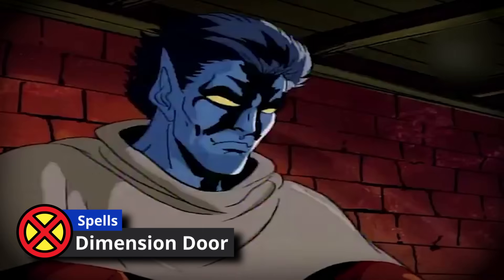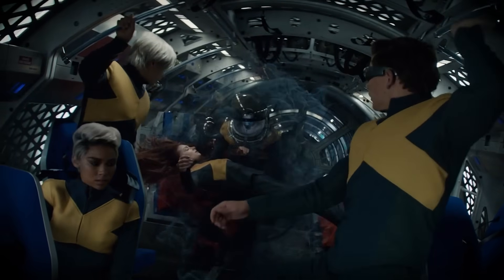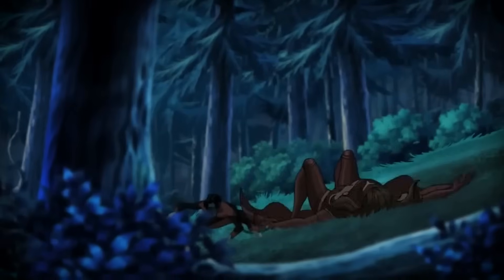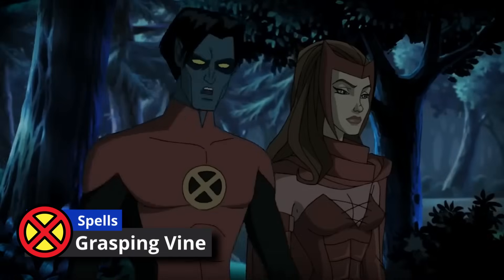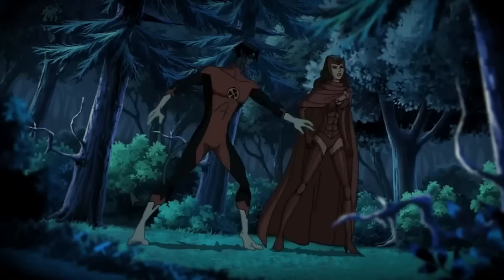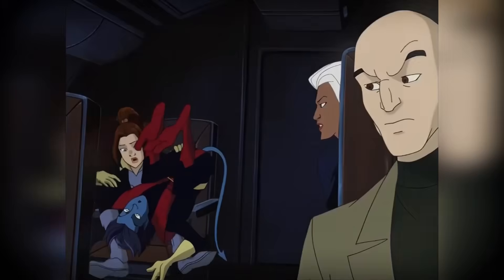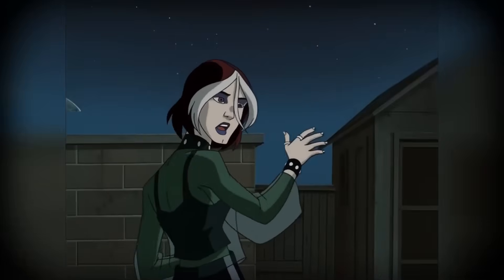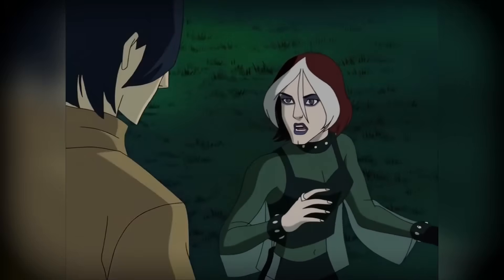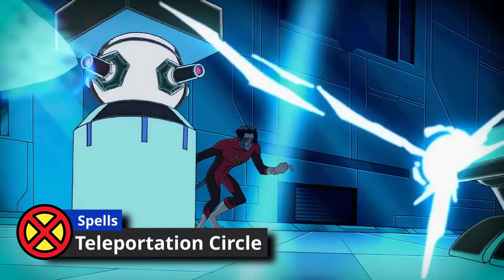At fourth level, we grab Dimension Door — you very often grab somebody to teleport with you, and Dimension Door lets you bring someone along for the ride, unlike Misty Step which only teleports yourself. I also grabbed Grasping Vine, treating it as Nightcrawler's tail even if that's not quite how the spell works — it was the only thing I could justify. Then the fifth level spells are the main reason I created this background: Far Step, which is basically Misty Step but you can concentrate on it and use it every single turn without spending additional spell slots. We also grab Teleportation Circle.